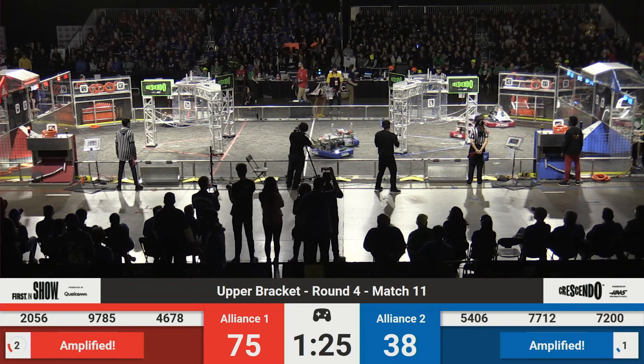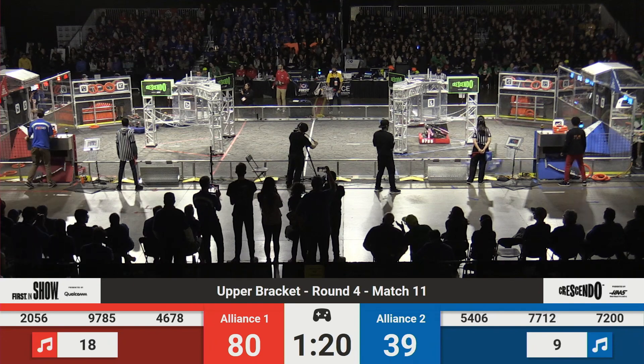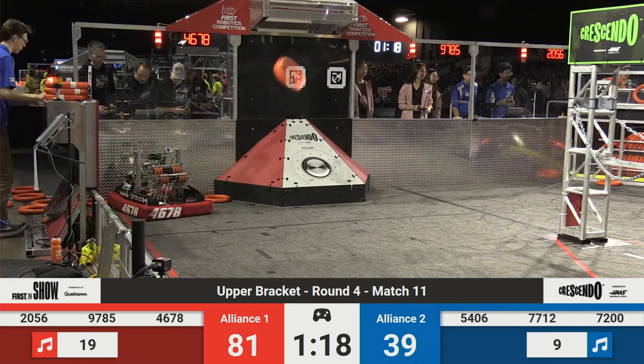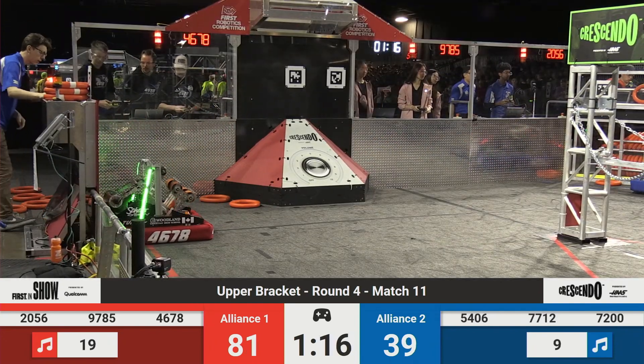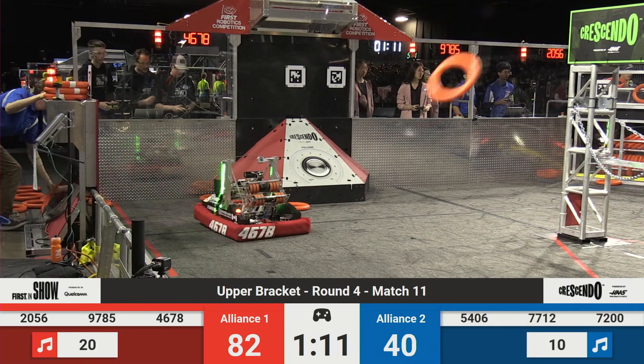7200 is motionless on the field. Not looking good for them. CyberCast — this is going to be a big hit for your Blue Alliance. They used to feed those other robots at the far end of the field; now they're all doing these long runs. Celtax trying to help out, running down the field.